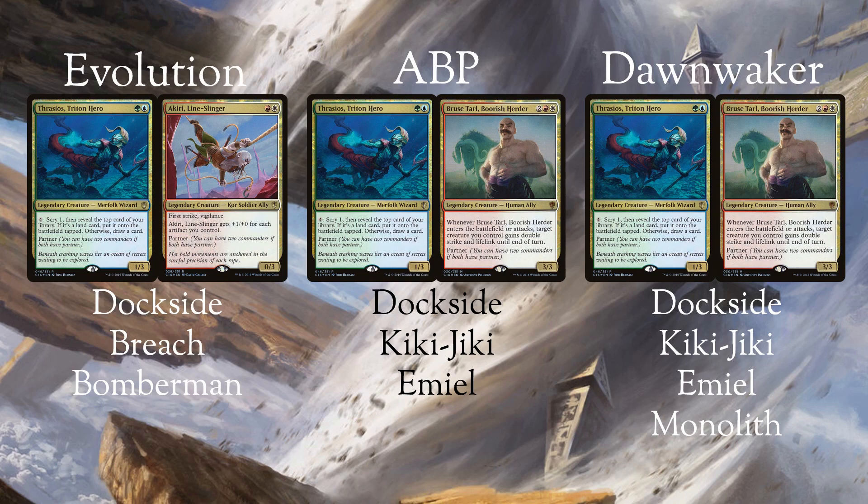It's clear that the combos reflect the speed of the decks. They are all proactive, but Evolution runs the Bomberman combo while Dawn Waker runs a greater amount of combos. However, due to the slot intensity, it invests less heavily into the combos it does have than Advantage Blue Pod.